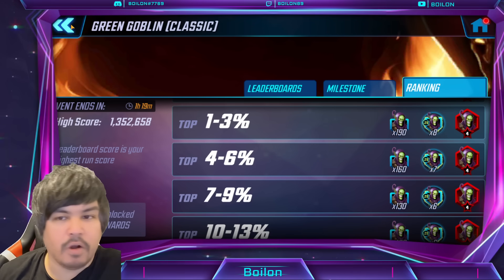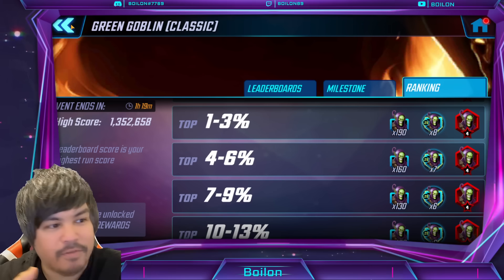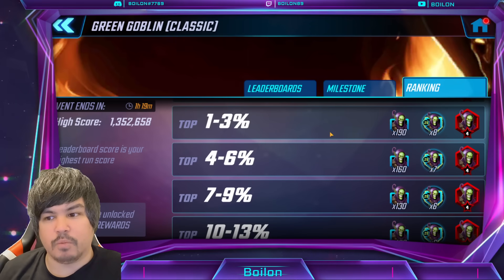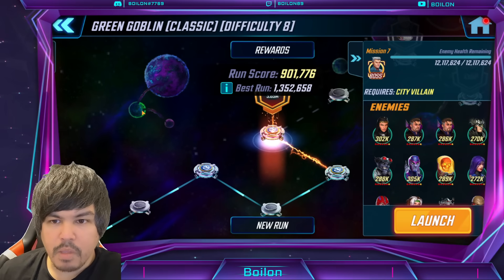I'm happy with a five star honestly, because at the end of the day, what does it matter if you have a six yellow if you're not picking up the six red? Even in these percentages, you're picking up a four red Green Goblin. And we're going to talk about that in relation to the dark promotion credits and where you should be putting that.